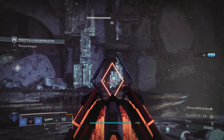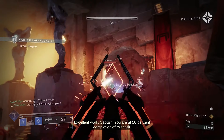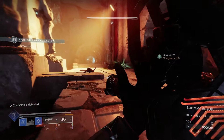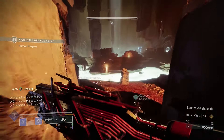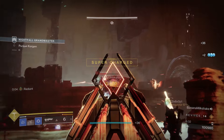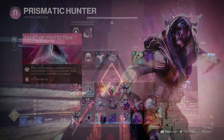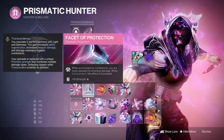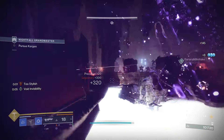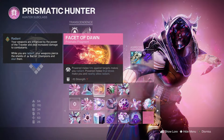Moving on to fragments: the first is Facet of Grace. Defeating targets with a kinetic weapon gives you bonus transcendence energy, and defeating targets with your super gives your allies bonus transcendence energy. This helps get more transcendence energy from the Outbreak Perfected and is also why I prefer Silence and Squall over Tether — it can get final blows and give allies that bonus energy. Next is Facet of Protection, which reduces damage taken whenever you're surrounded, with an even bigger bonus when you activate Transcendence.